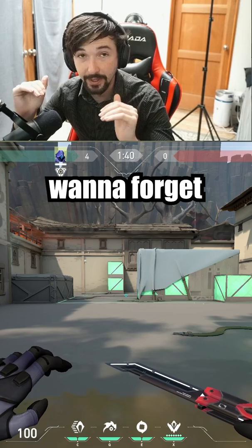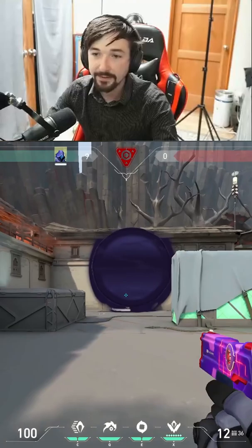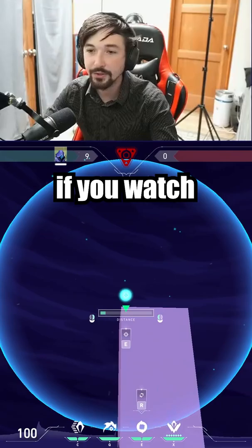Here's one plant spot on Haven that you do not want to forget. If you plant the spike right here in the corner, it is the perfect plant spot. If you put the smoke right over the spike and look, it's a perfect one-way. If you're hiding either over here or over here, you can easily shoot anyone off the spike and they cannot see you from in the smoke.